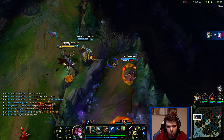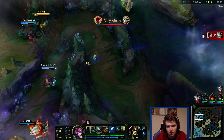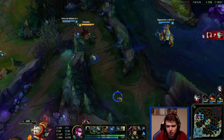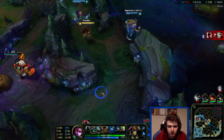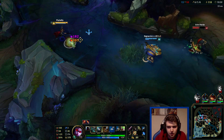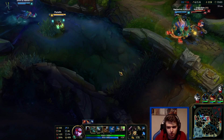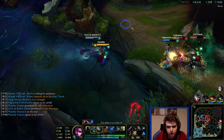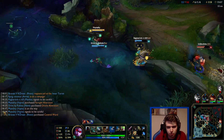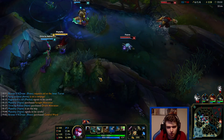You decide: I'm fed enough, I don't need lifesteal that much, I don't need armor pen, I can stay safe, I don't need Mercurial Scimitar or something like that. So what I can do instead is go for 100% crit. It's not one of those things you have to specifically build every single game - it's just one you can decide on once you're actually in the game. I'm a bit worried about the Fizz. Fizz is here.